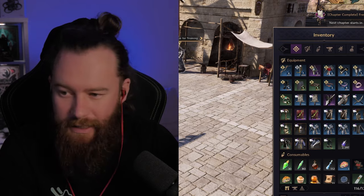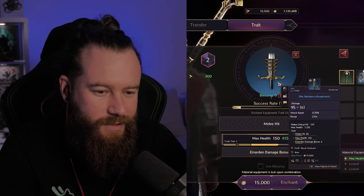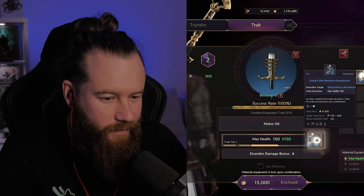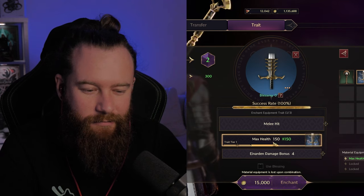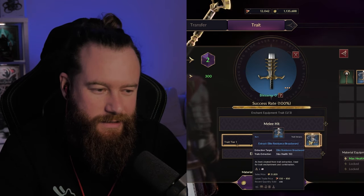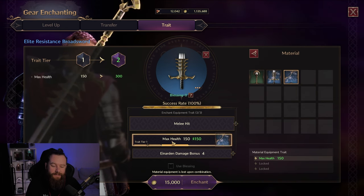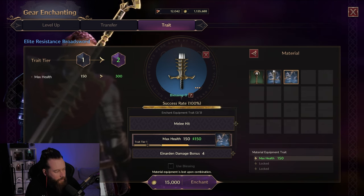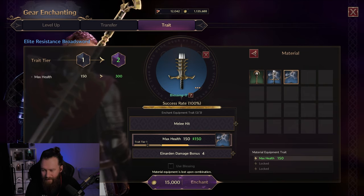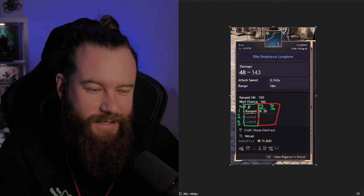For argument's sake, if we wanted to trait up our greatsword here — let's say the max health trait — initially I have to have the first trait as max health from the same resistance broadsword. If I switch over to the screen here, this trait also has max health, and I can use this to level up my max health trait.